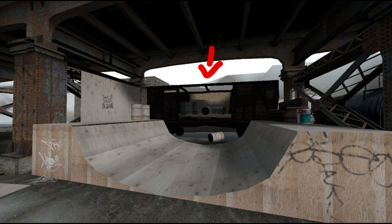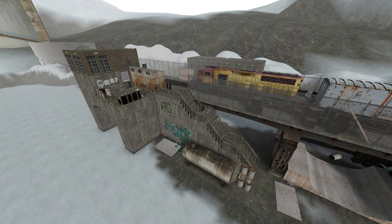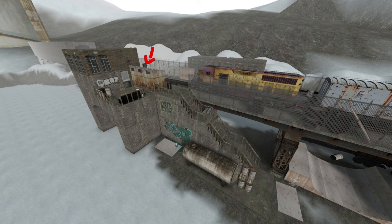I also added an abandoned train cart on the side to stop players from going beyond the bridge. Going up the stairs takes you to the top of the bridge, which turns out to actually be a bridge for a train. On the side of the rails is a very small train station and a shop.